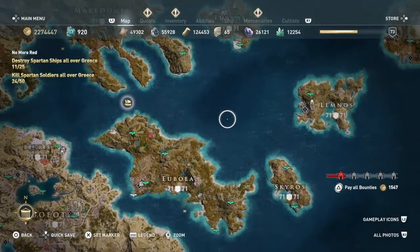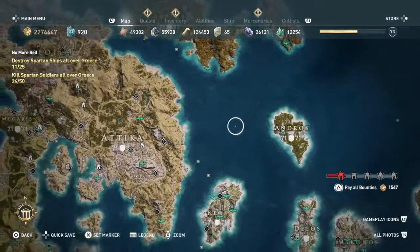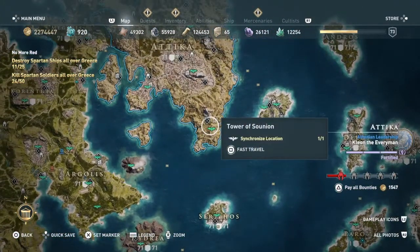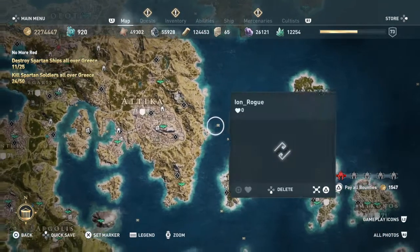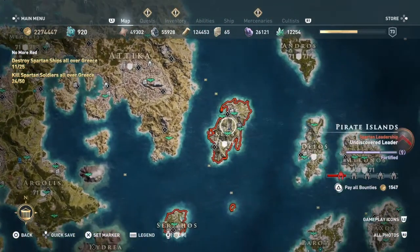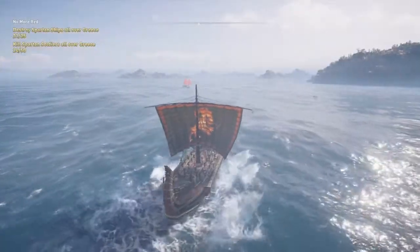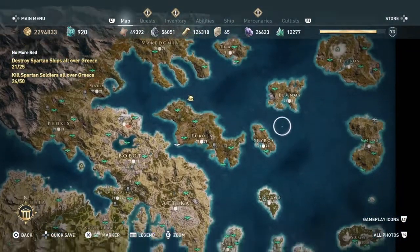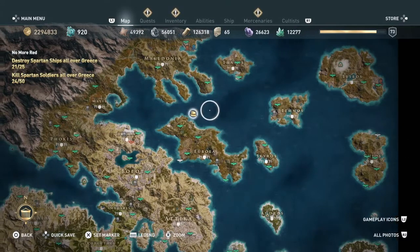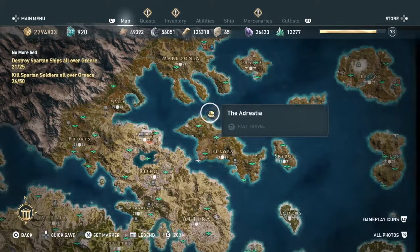We're just going to sail around the Abantis Islands and come around here. But we're not going to go any further than this area, because once you start getting down into here you're going to start seeing Athenian boats — Attica and Athens are right there. Blue borders, blue boats. Red borders, red boats. Attica is such a huge nation that if you start sailing down there you're going to see those blue boats. I just kept sailing around these waters, and in the interest of keeping the video shorter I didn't include all that footage. I eventually fast traveled back and started my route again.